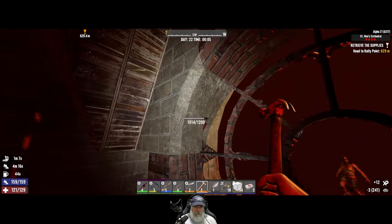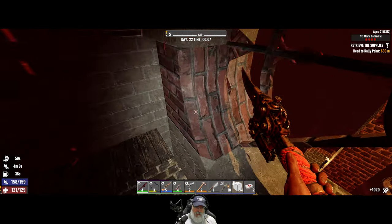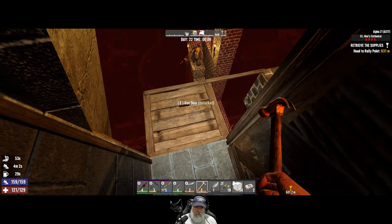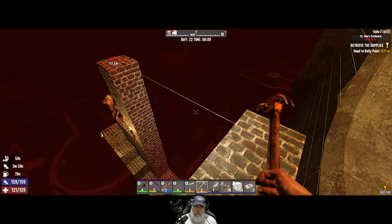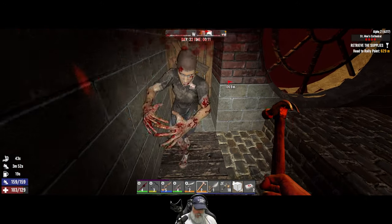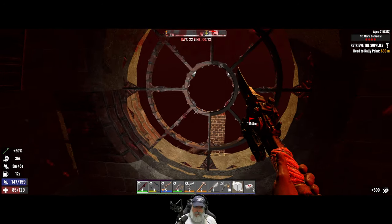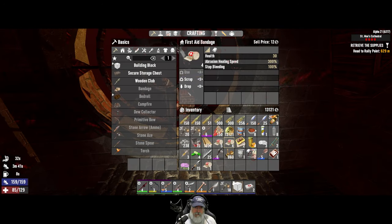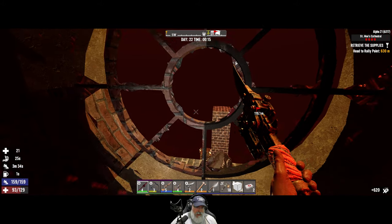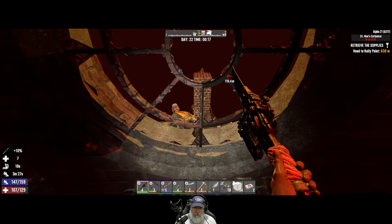We might be a bit hard pressed to keep this thing intact on Horde 28 — we'll see how things go. We might have to fast-track engineering to get to the cement mixer. They're on the wrong side! We're not really getting enough of them grouped up to warrant using the pipe bombs, so I'm just hanging on to them. We can always use them later.